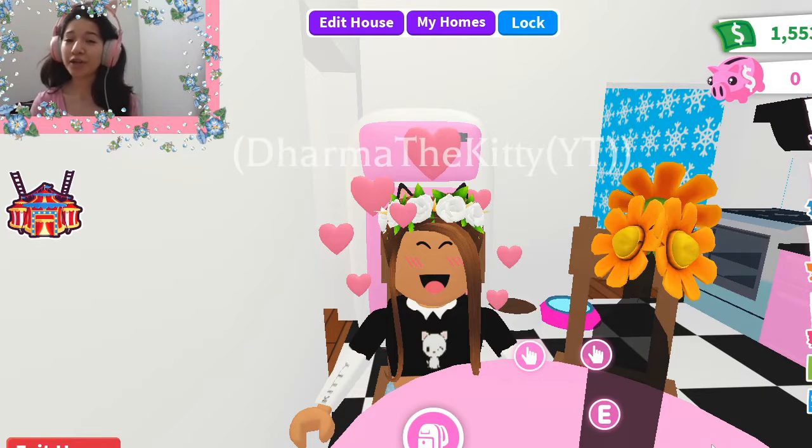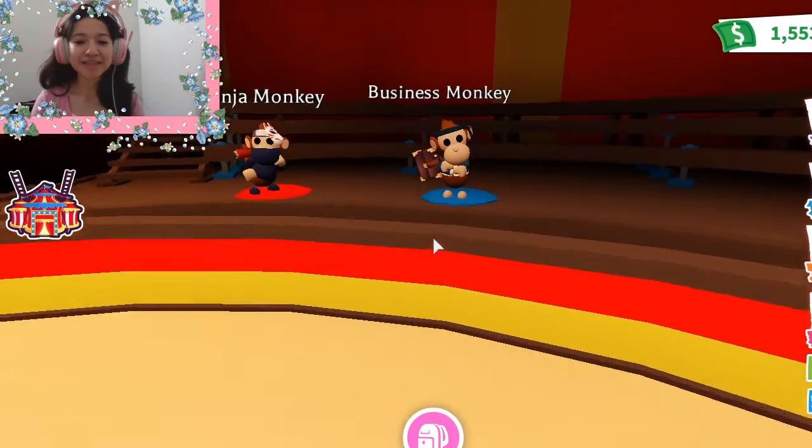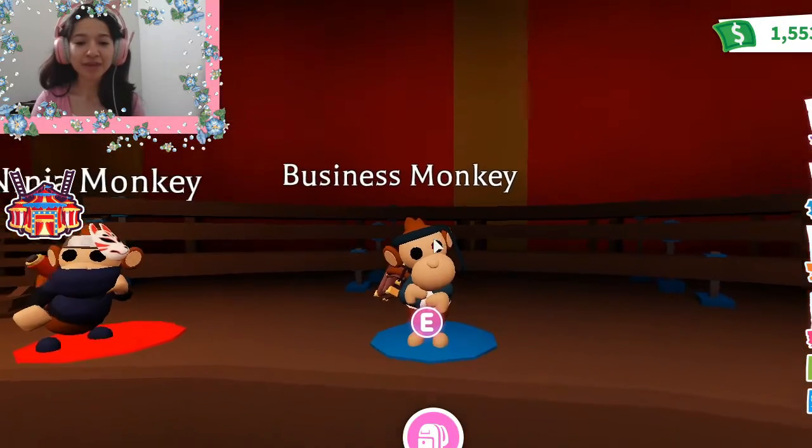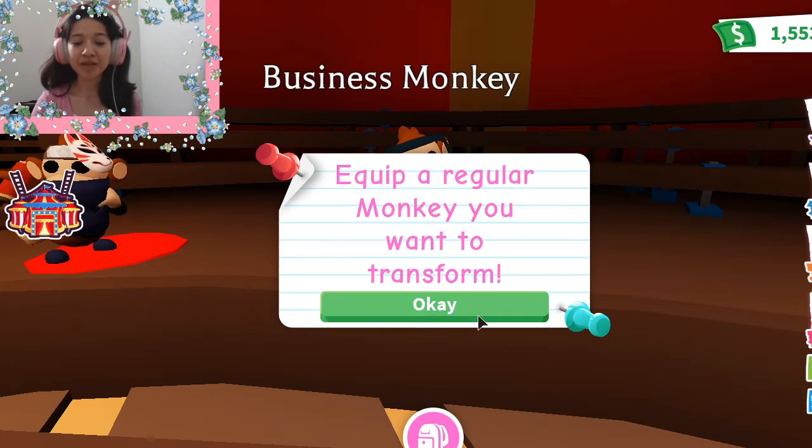I'm gonna get my on-screen reaction of it instead of walking all the way over there or driving over there. I'm just going to teleport since it's over here at the left. This is the monkey you get. I don't know if the head accessory comes with it, but let's talk to them and equip a regular monkey.